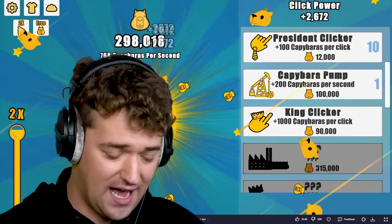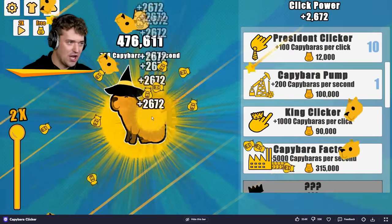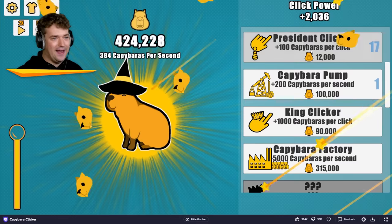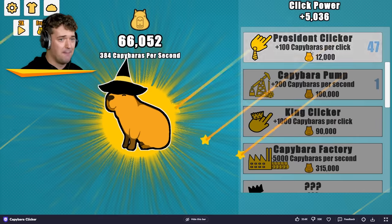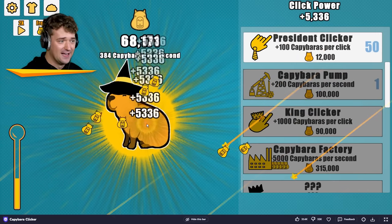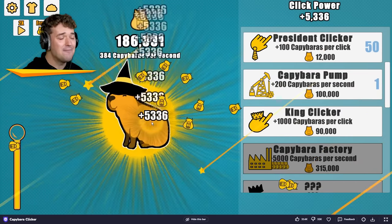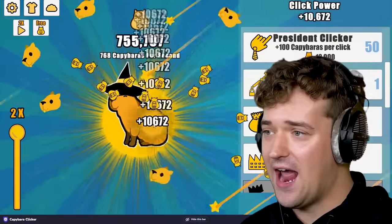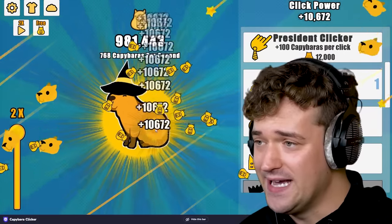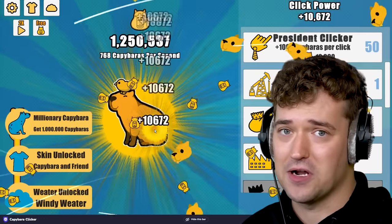Let's save up — I want half a million capybaras and just spend that on the precedent clicker. Gosh dang, my hand is actually tired now. Superior Gamer does not need an auto-clicker. 500,000 — spend it all on the precedent clicker. My click power is amazing now. I am right now making 10,000 capybaras every time I click, which means we've just unlocked a million capybaras.